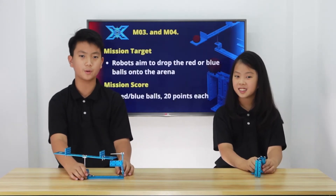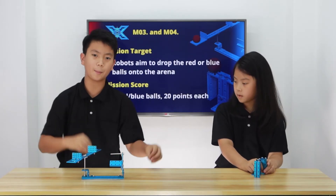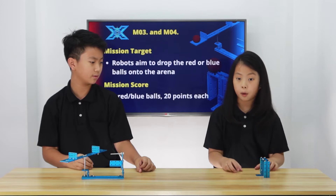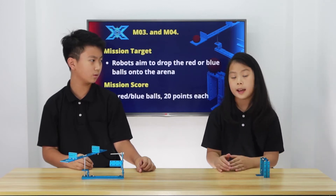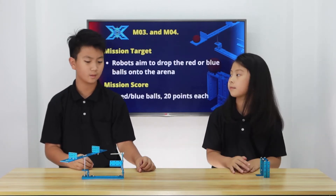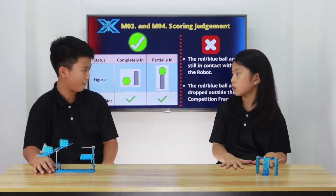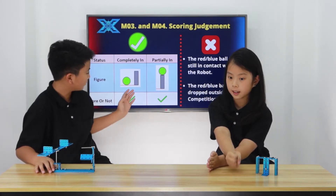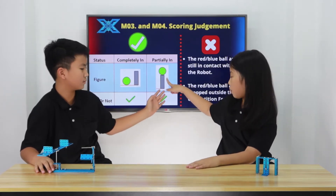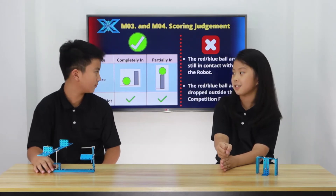Now let's review the mission target. The goal for both missions is for the EVA balls to drop onto the arena floor. The mission score is that each EVA ball — it can be either red or blue — scores 20 points each. So the max points for both of these is 40. For the scoring judgment, if the balls are inside the arena — this is the competition frame and this is the arena — that counts as 20 points. And if it's partially in, like on the competition frame, that also still counts.